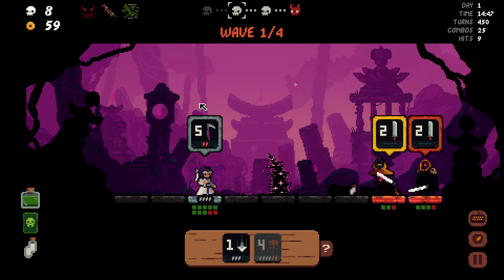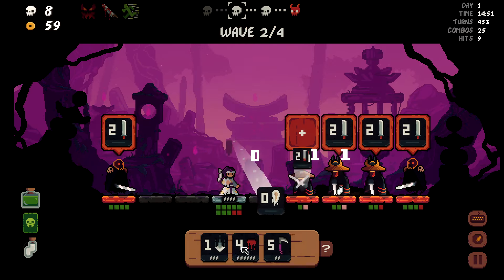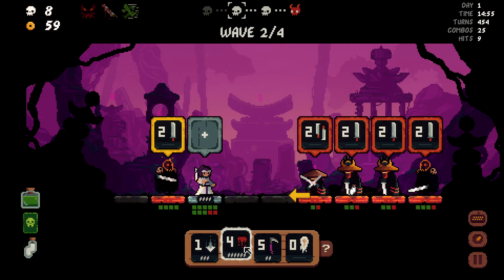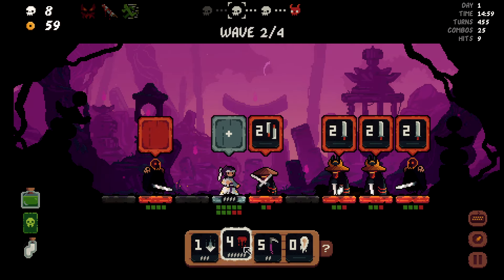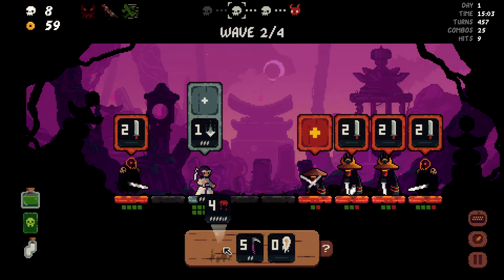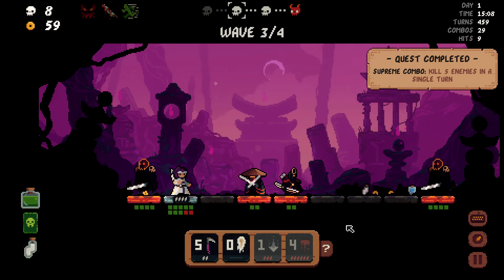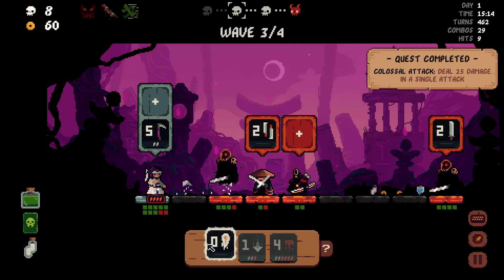Let's see if I can get — we can do an insane combo here. If I do this and then this, I kill five people in one turn. Quest complete — supreme combo. And quest complete — deal 25 damage in a single attack. That's actually nuts. Pretty fun, I'd say that's pretty fun.